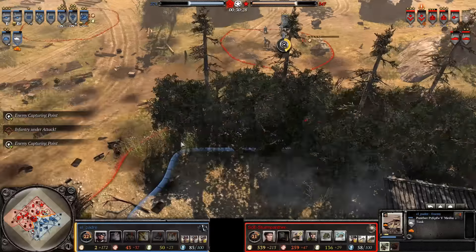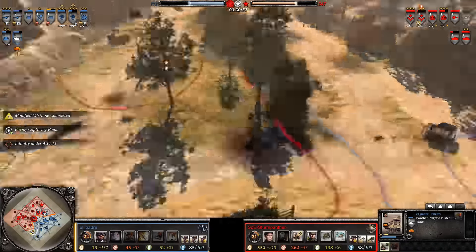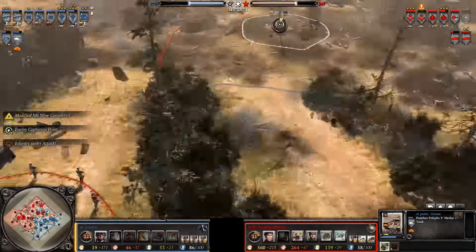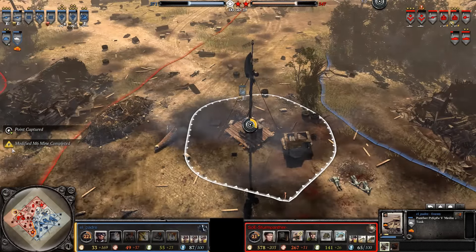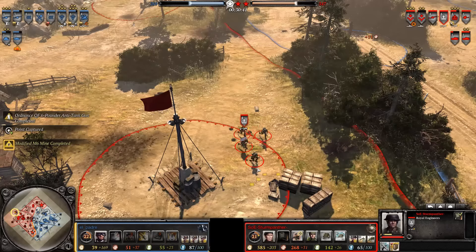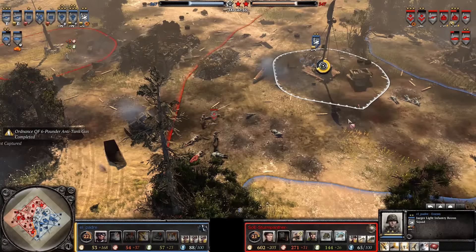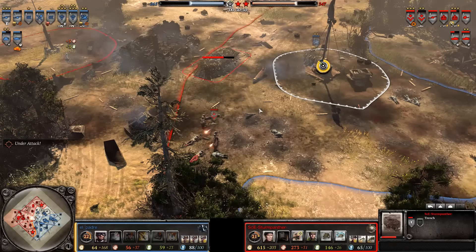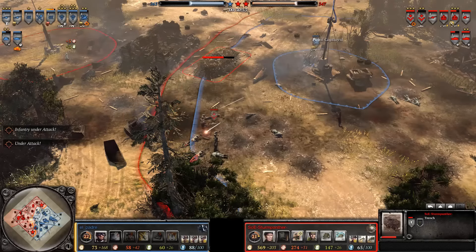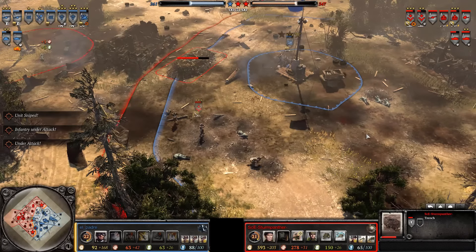The Germans are going to go down again on about a 2-to-1 cap. More mines keep going down — these Royal Engineers have not had enough. A good minefield is probably a good idea at this point. Sturmpanther is definitely able to utilize the munitions to their fullest. At 31 minutes in: 261 to 347.